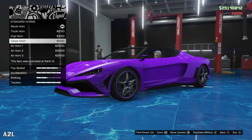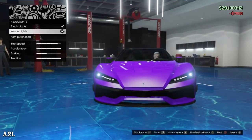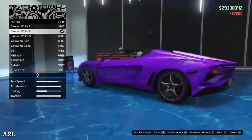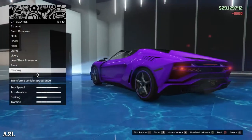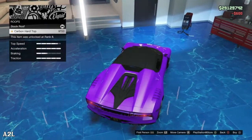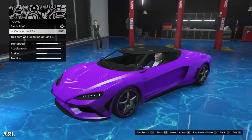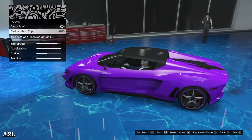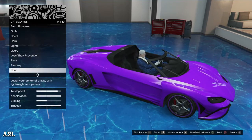Horn — we'll just go cap horn. Lights — we go xenons. Livery we'll come back to. Plate — I'll just make it the Yeti plate, black and yellow. Respray. Roof — there's a carbon roof option. You can put a roof on it, which is interesting. But the stock roof — there is no roof. Carbon, but you can't put a paint color on. I'm going to leave it off for now.